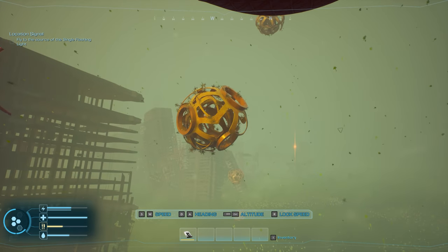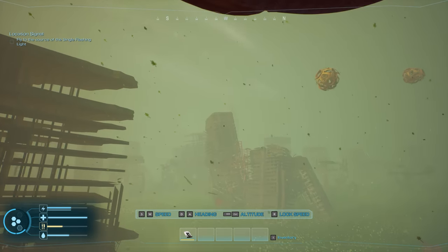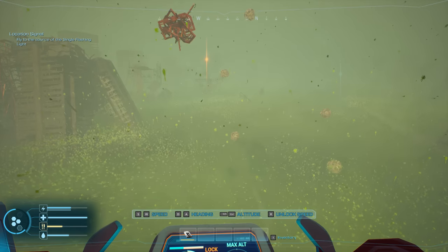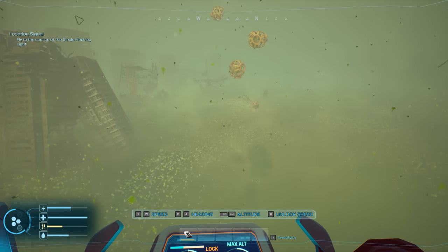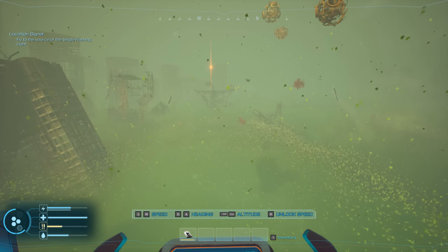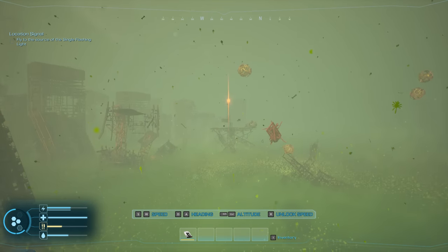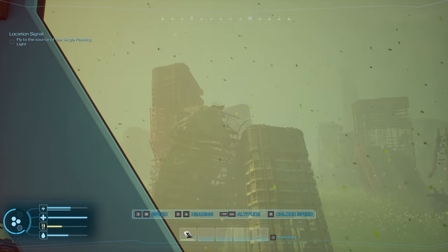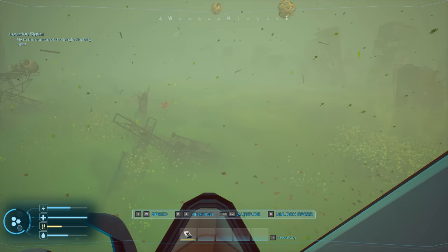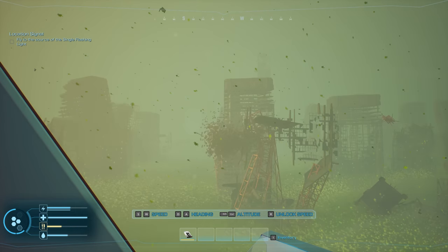Following the flashing beacon signal. No creatures banging on the window like the Peepers in Subnautica. This is quite chill — I like it! We can move around and lock the speed for a steady heading — like cruise control. Altitude controls: shift goes up, control goes down. Heading to this beacon, probably that platform right here. Look at all these buildings around us — I wonder what city this is. Below the clouds looks like a green toxic lake.